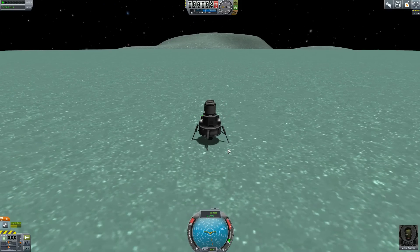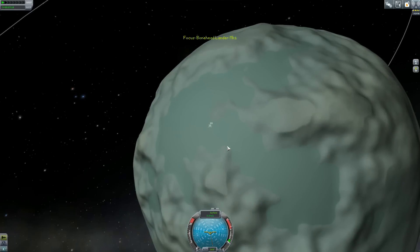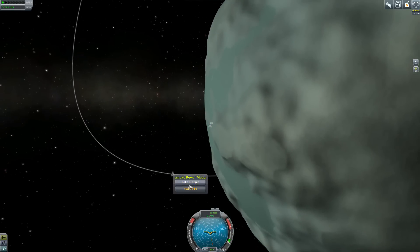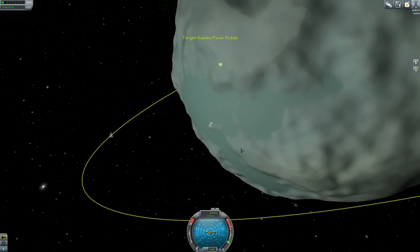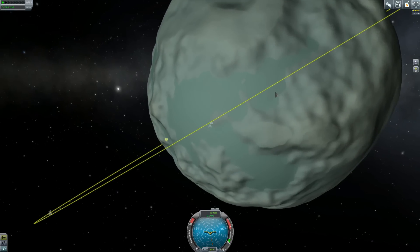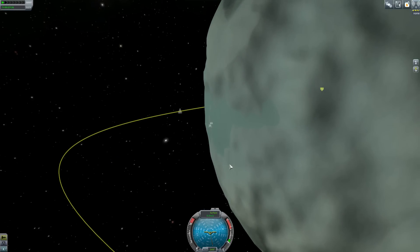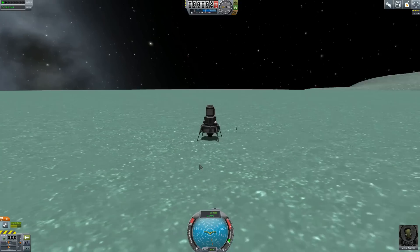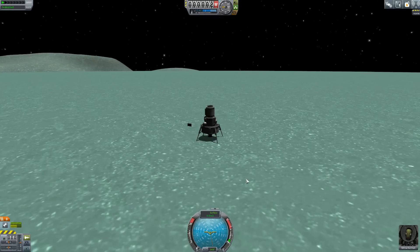I've no idea which direction I need to go. So if we set this as our target — set as target — there we go. Now I'm going to know which direction to go in, because we want to go in this direction. So if we go back to here, when we take off we can take a look at the HUD and head off in the direction of the pink prograde icon.